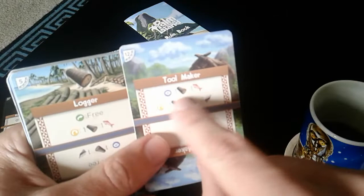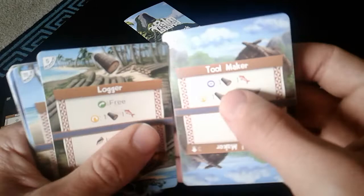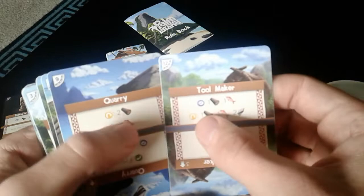We have a quarry with no free actions and a toolmaker with no free actions, and no resources, so we'll move the quarry to the back and pull the next card. Now, this one has a free action to store wood — let's do that. We then have two cards with no resources for any actions, except we can use that wood to flip one card around. We pay the wood, flip it, and put it in the back.